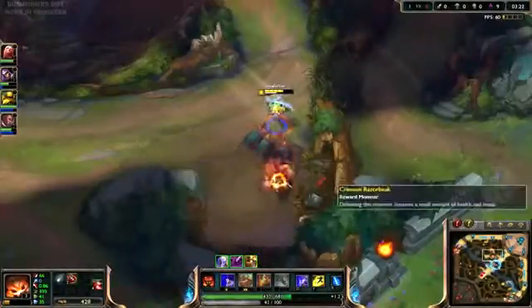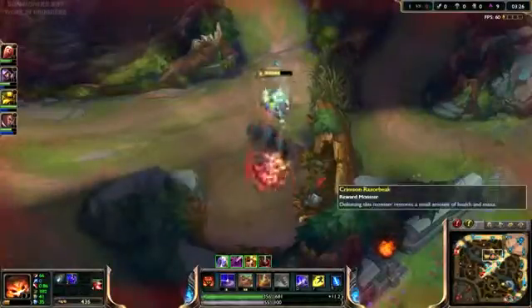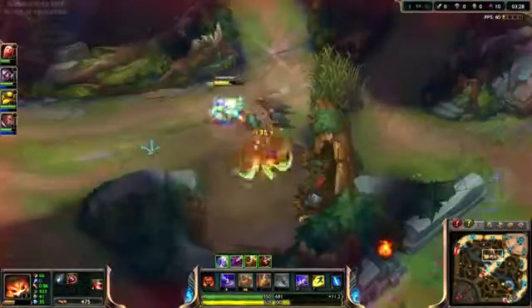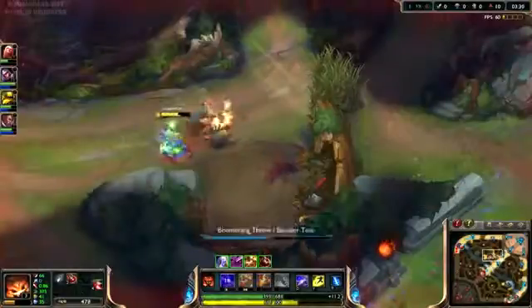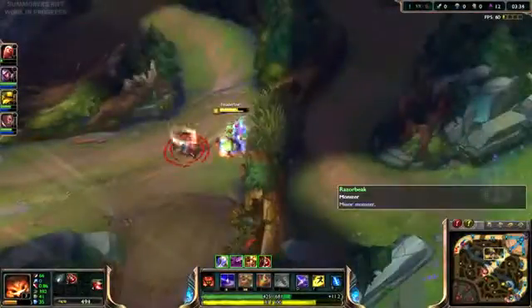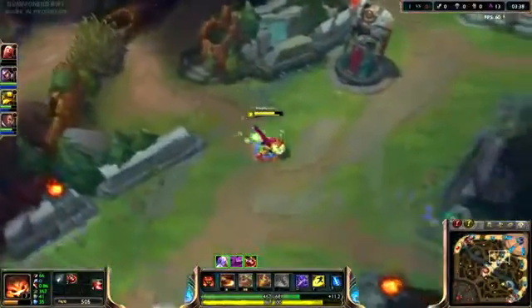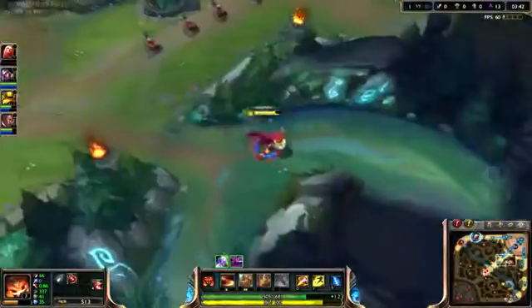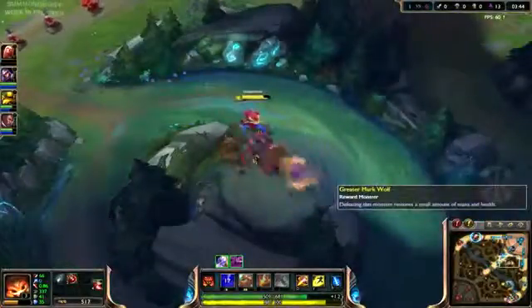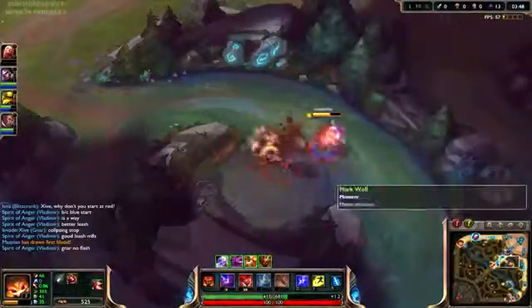When you're the mega Gnar, it actually throws a boulder which you can also pick up to reduce the cooldown again, and it does a good amount of damage. One thing worth noting about the boomerang: it reduces damage to subsequent targets by 50%, and you cannot hit a target multiple times — it's only one hit per target.